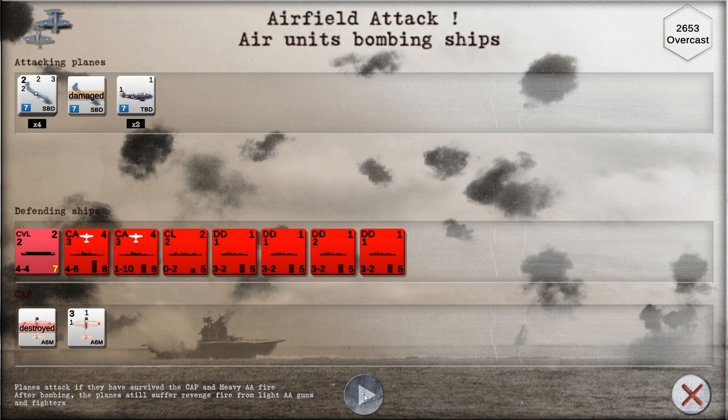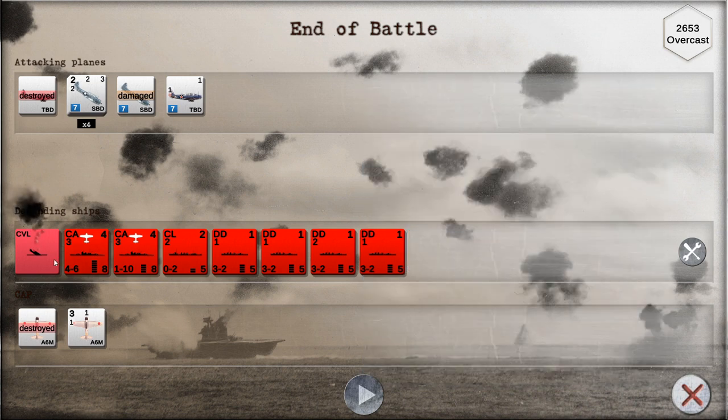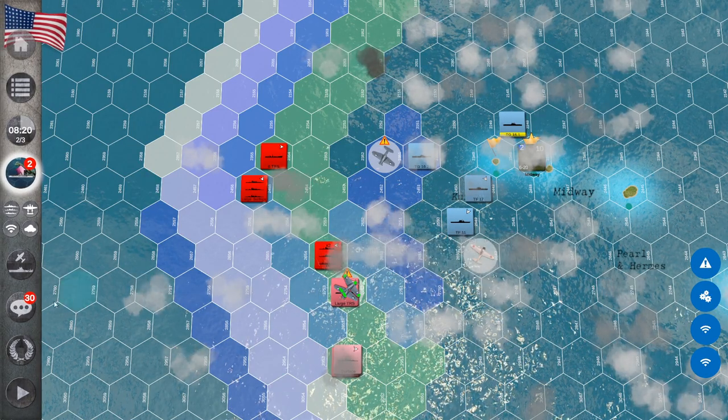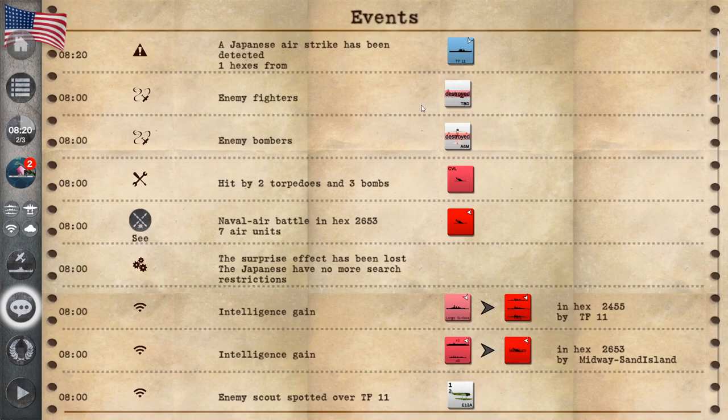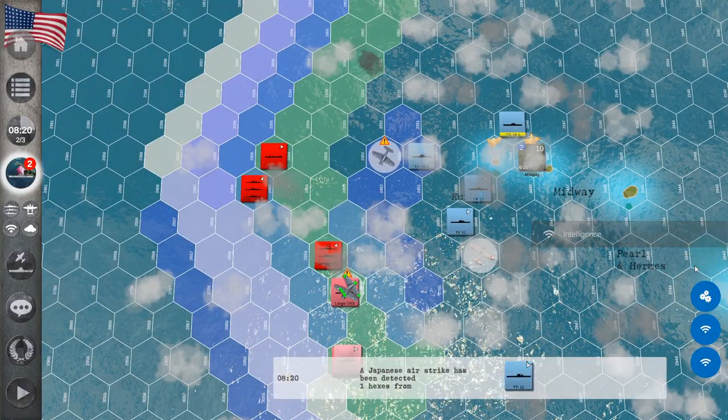We resolve the combat air patrol first — they damaged one of mine, I destroyed one of theirs. We've got four dive bombers and two torpedo planes remaining, and we use them to attack the ships. With the compact focus setting we concentrate on one specific ship or carrier. The result: we hit it with two torpedoes and three bombs — we sank it! That's fantastic. Depending on the damage type, different results occur: aircraft may be unable to land temporarily, or the ship sinks and all its aircraft are lost.